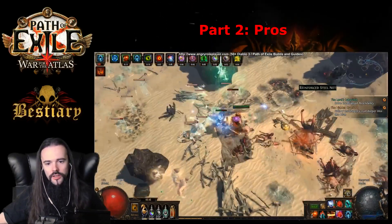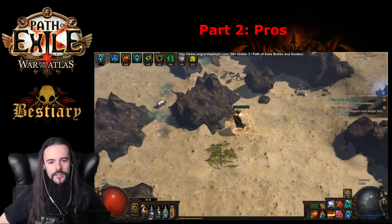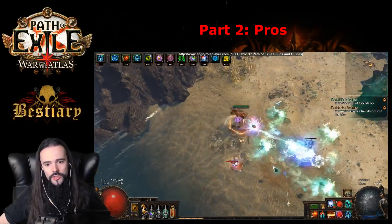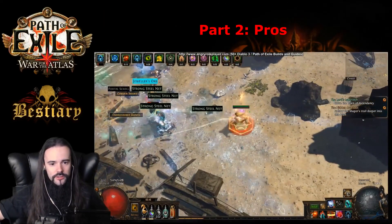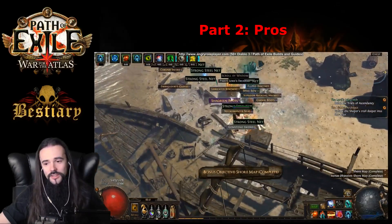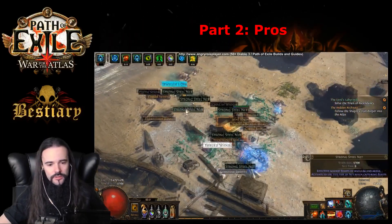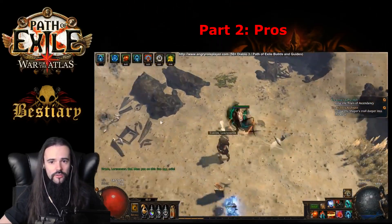Another thing that really surprised me is how tough the build is. We get a quite decent amount of block chance from using the shield, and quite a bit of armor and evasion. With the new Tailwind ascendancy node on the Deadeye it becomes really really tough. The chance to evade attacks is around 40 to 50%, which is quite a lot. Overall the build felt really smooth for mapping and I didn't die that much. The evasion and block chance really paid off and it felt very solid.